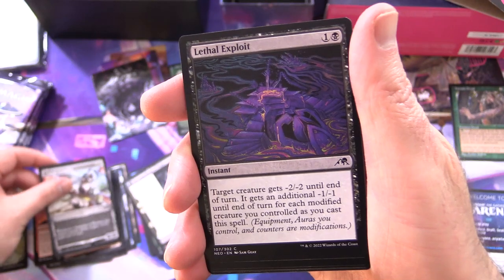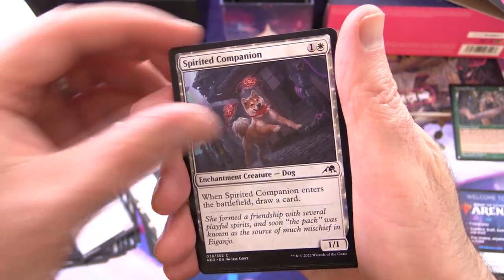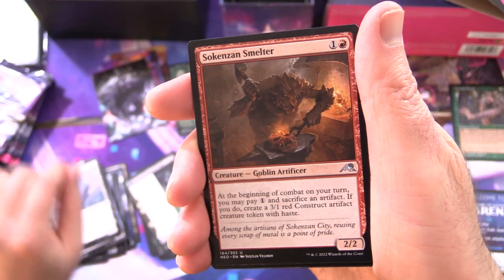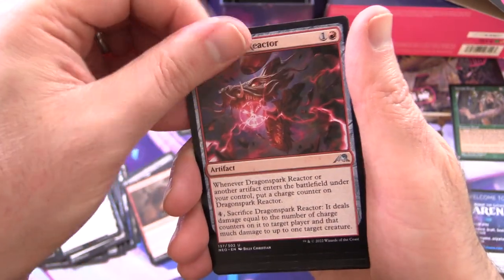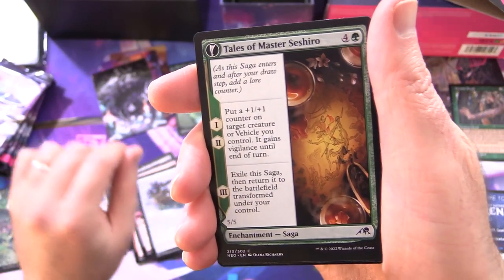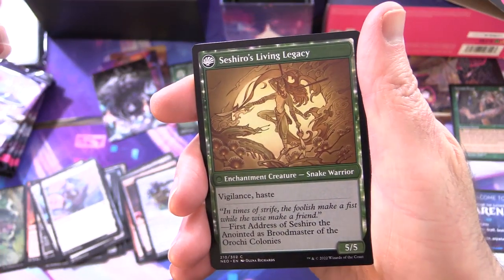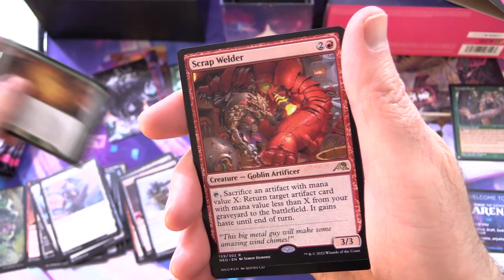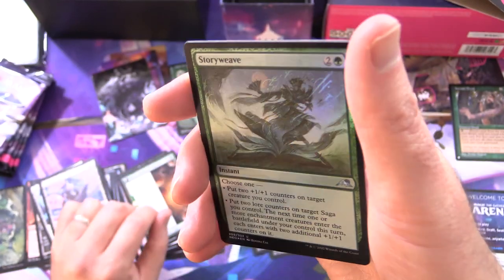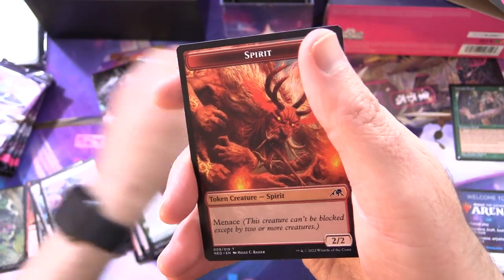A Ganjo Exemplar, Lethal Exploit, Virus Beetle, Spirited Companion, Golden Tail Disciple, Cans and Smelter, Goblin Artificer, Dragon Spark Reactor, Patchwork Automaton, Tales of Master Sashiro — and on the other side Sashiro's Living Legacy, Scrap Welder, another Goblin Artificer. Nice to see the Goblins well represented. Foil Story Weave and a Spirit Token.